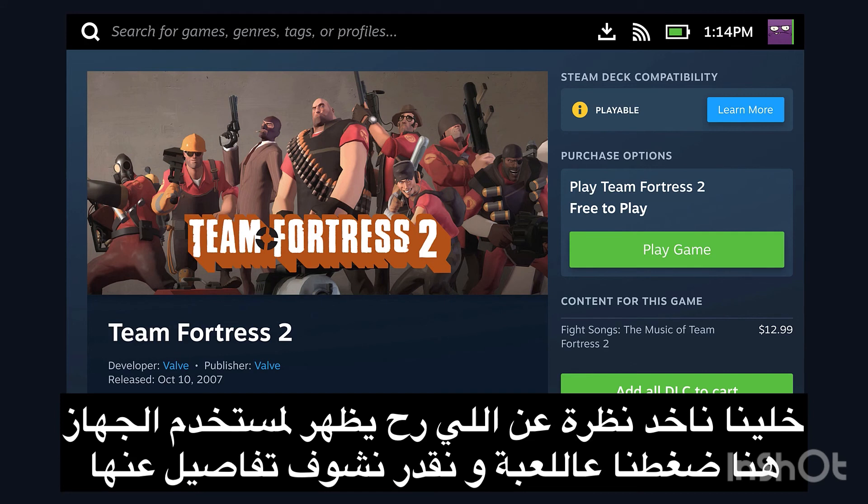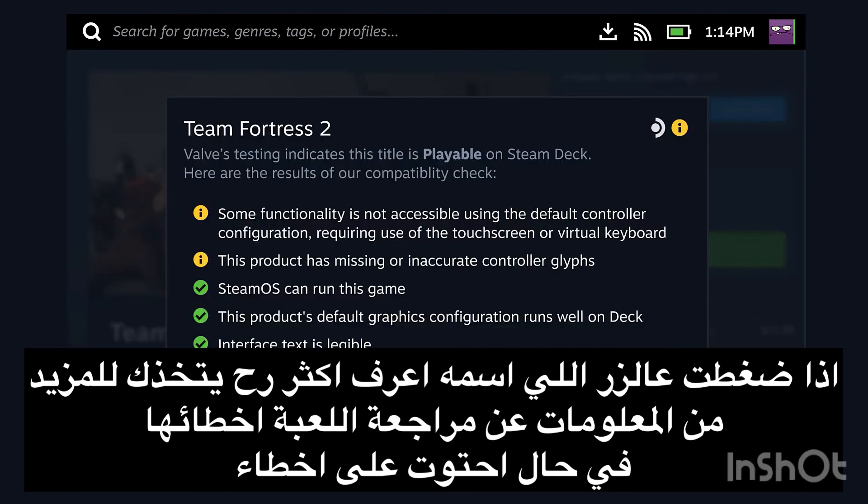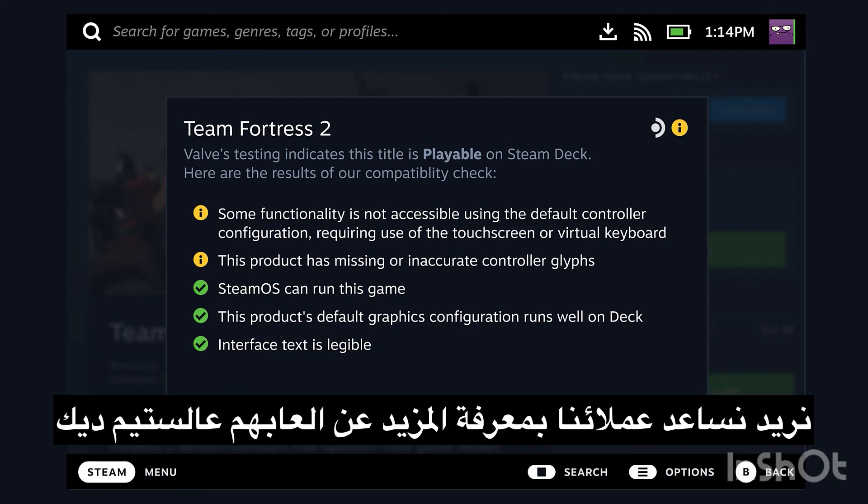In this case, they have clicked on a game and are looking at the details of that game. You can see in the upper right there's a section called Steam Deck Compatibility, and that will display the Steam Deck compatibility rating as well as a button that says 'Learn More.' If you click on that button, it will take you to more in-depth information about that game, including any issues that might impact the gameplay experience. We want to help customers know what to expect when they're playing your game on Steam Deck.